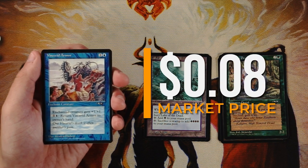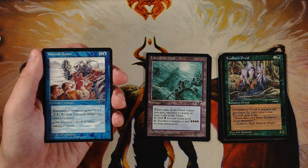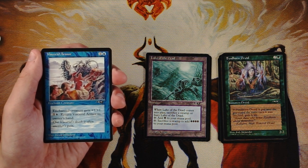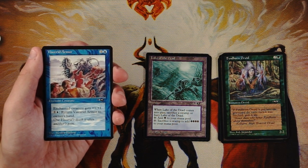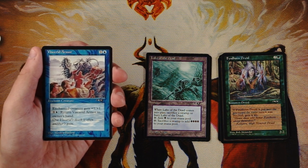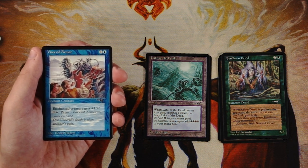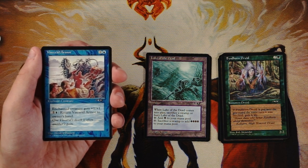Viscerid Armor is an enchant creature for one and a blue that gives the enchanted creature +1/+1. You can pay one blue and return the armor to its owner's hand. Normally I hate enchant creatures, but this one's different because you can bounce it back — you're not constantly opening yourself up to two-for-one situations. You do have to leave up mana and respond to removal, which is a real cost. I like the concept but wish the buff were bigger.